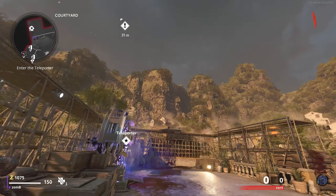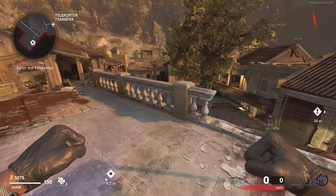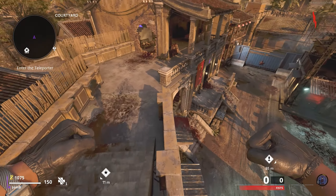Honestly, if you want to from right here, I believe you can just jump up anyway. So that's a very simple way of getting to the portal without having to open any doors. Round 1 gets you over to the next part of the map.